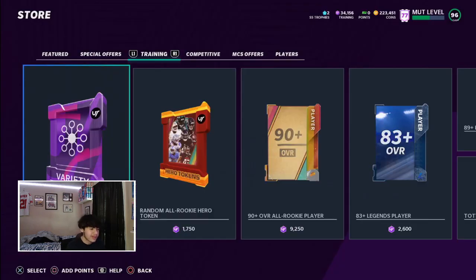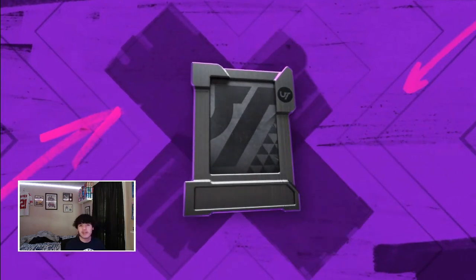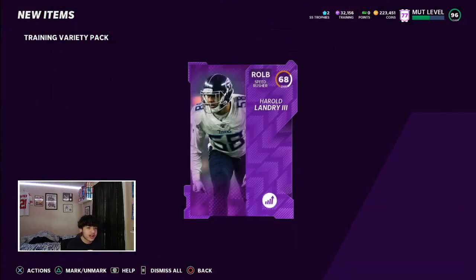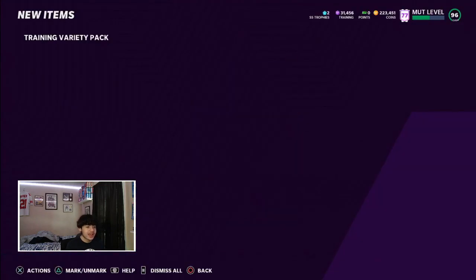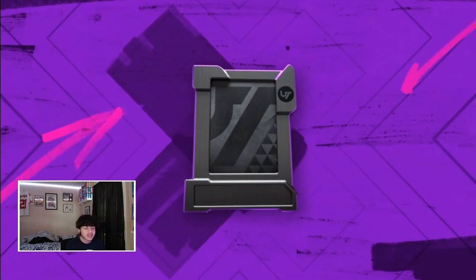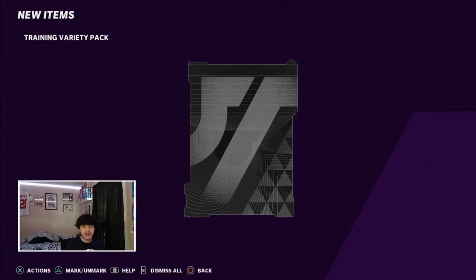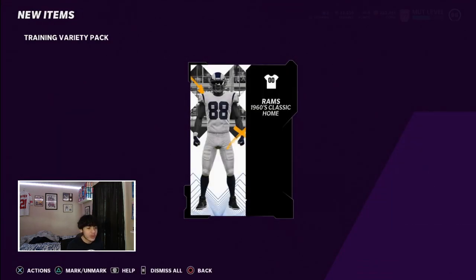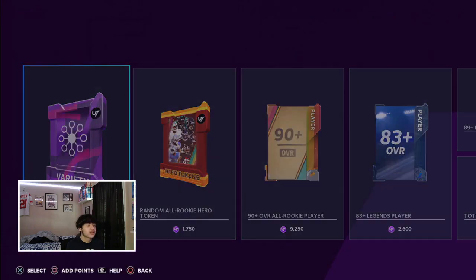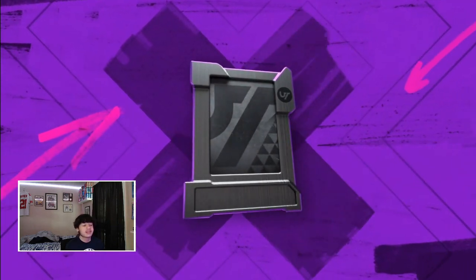I probably went through 200k training and got one green — no, actually in the last session I probably went through 500k training and got one green redux. So let's try to pull some fire. Blue redux, 90 Quentin Jammer for 5k — I'll take that. But yeah, we don't see green redux, we don't see rings, we don't see grids because with grids we get Edgar Bennett. That's really really good. We definitely 100% want to see rings — it's whether we can pull it or not.